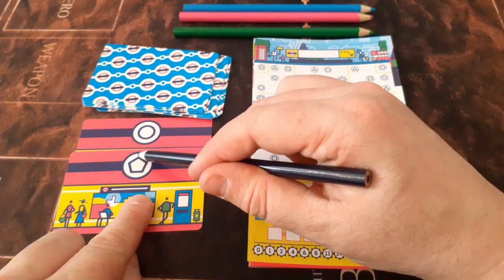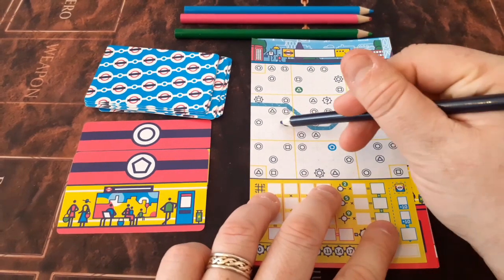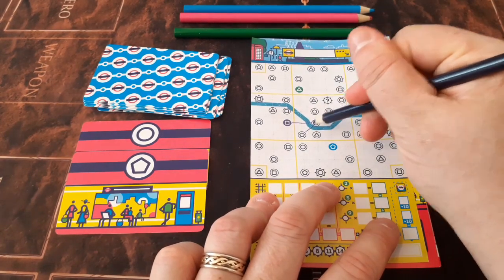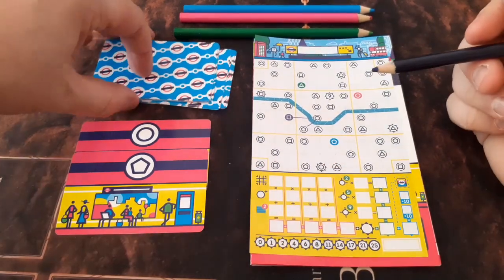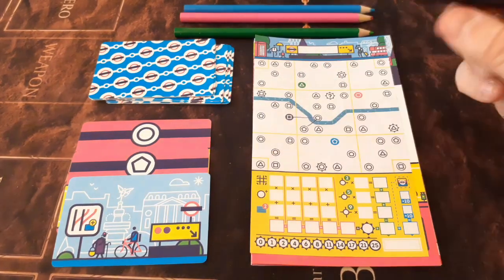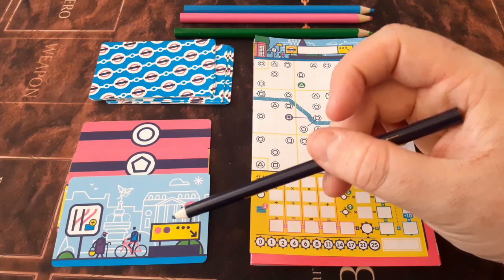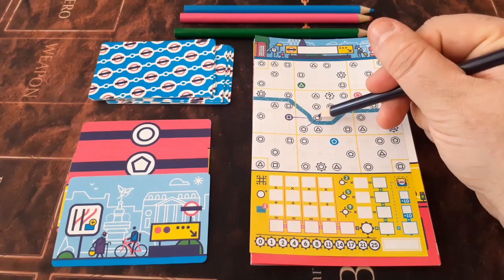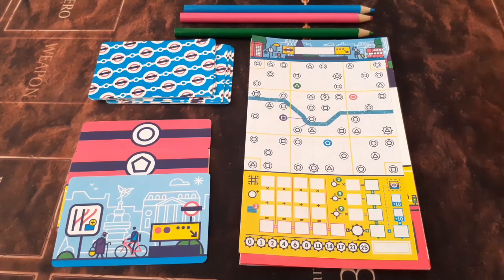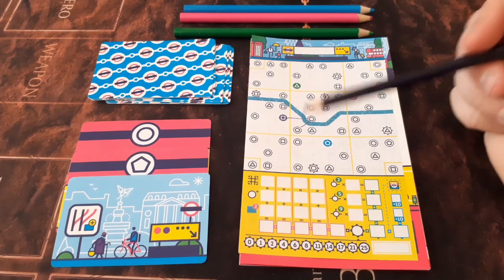We turn over to the next card — we have a pentagon. With these, we can only connect from either end, so once we start building up our route it's only from the ends that we can connect. We're going to go down here, crossing the Thames again — a nice healthy start to the game. Our next one is a special card, which means we can deviate from our track. At the moment we could continue from either endpoint, but this card will allow the next card we turn over to come out from a different point if we wish — helpful if you want extra stations in one district or need to reach a tourist location.